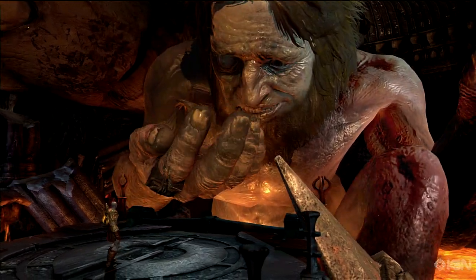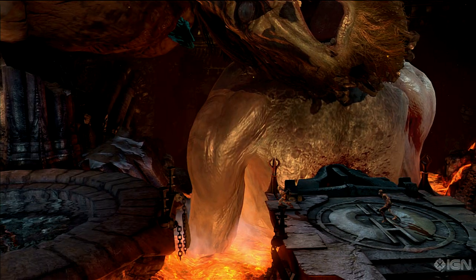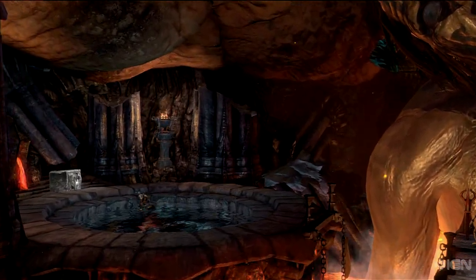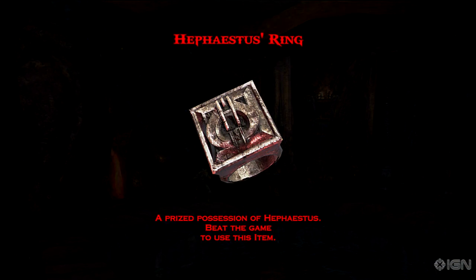The eighth item is Hephaestus' ring. After getting the Nemesis whip, search the far left side of the area near the block doorway that used to lead to Tartarus. With this handy object turned on, you'll automatically win all context-sensitive attacks.